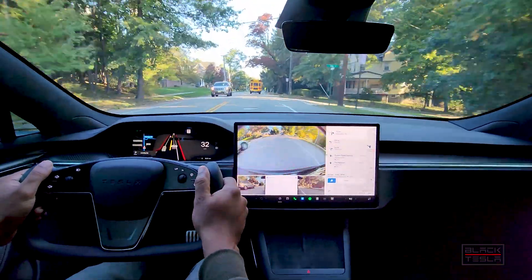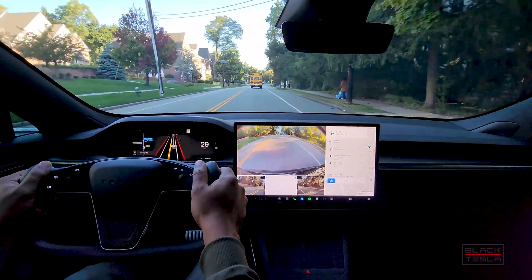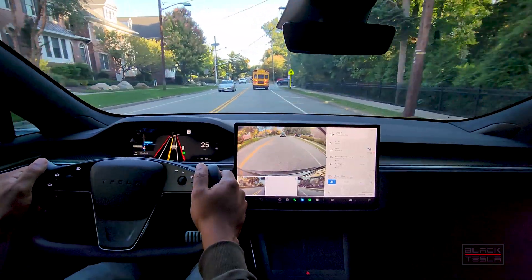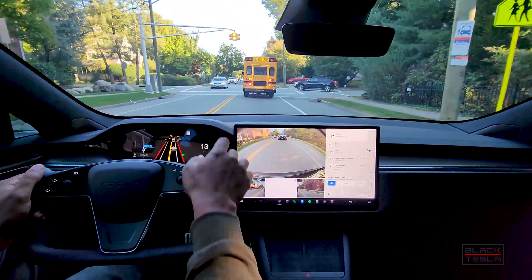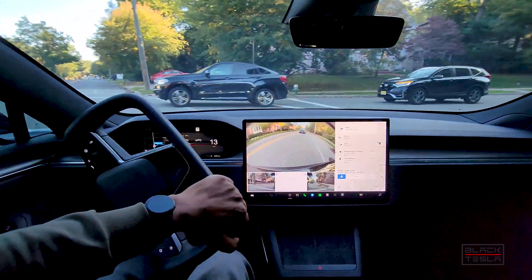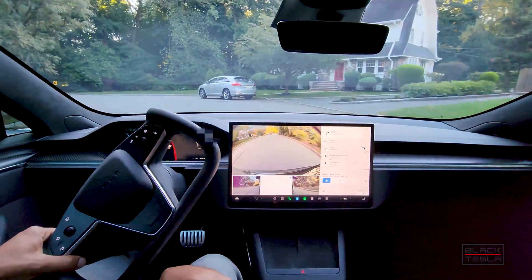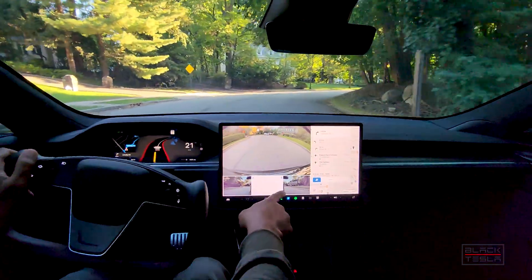Nice and center in the lane — maybe a little bit too hot. I'll come down to 30 just to be at parity with what I set FSD Beta for, and I'm going to make our first turn. I'm not going to encroach on the bike lane or shoulder. I'm going to keep it nice and tight because this is a sharp turn — I don't want to run the risk of hitting the rim. 13 miles an hour is a good speed. Nice, good angle.